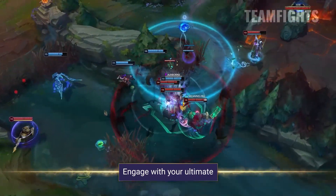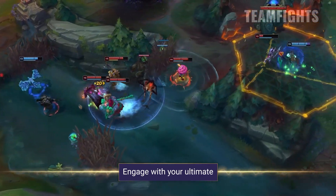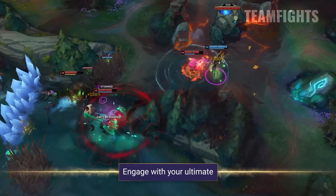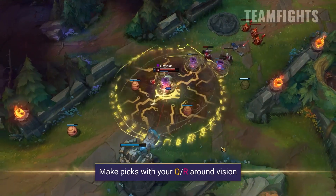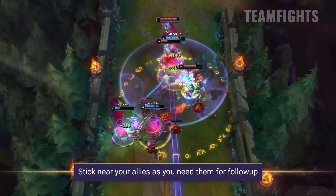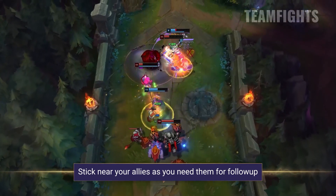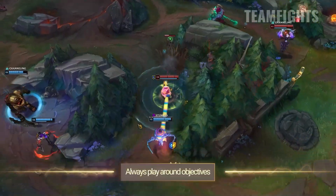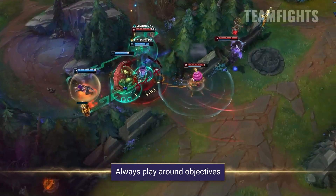In teamfights, your main job is to engage and set up that huge 5-man ultimate. Try to make sure you're near enough to your teammates so they can follow you up, as you may just get blown up if you're on your own. Amumu can easily make picks with his Q and ultimate — look to create vision traps and set up easy kills. It's always important to stick near your teammates, as you'll probably need them for your damage, since you aren't the strongest dueler unless you're really far ahead. Amumu is designed to teamfight, so always play around objectives and focus on landing that big wombo combo.